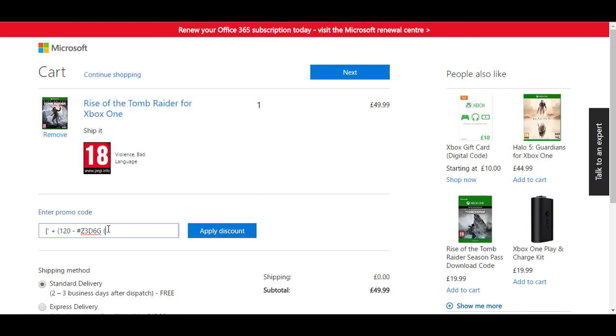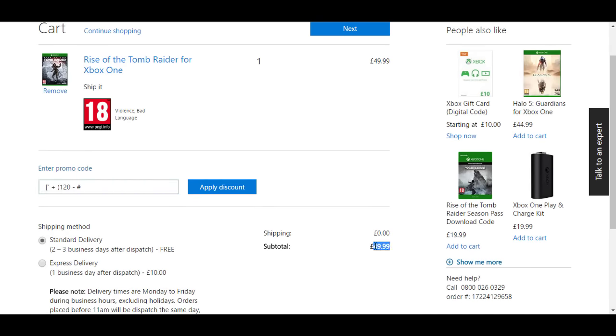That means half of it got transferred into the server's mainframe and the rest that's left is dead code. So what you want to do is highlight everything here apart from the hashtag and delete that. Now you want to enter the amount it is — so in numbers, if it's 499.99, put 499.99. Don't put any decimal places and don't put any currency symbols. Just leave it like that. Don't press apply to discount.